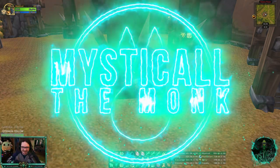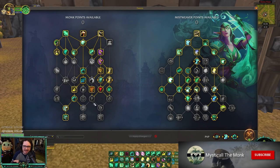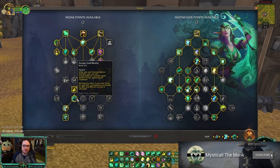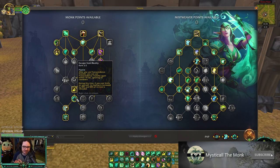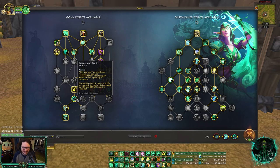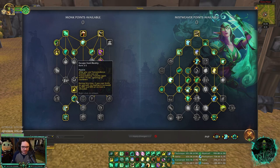What's going on everybody, this is Mystical. Today I am bringing you a video going over one of my favorite parts of Mistweaver going into Dragonflight, and that is Escape from Reality being a baseline spell. For those who don't know what this is - it was a legendary in Shadowlands, but you were only able to use one of the major legendaries at a time. You had to choose between Escape from Reality and Cloud of Focus, but now we get both.